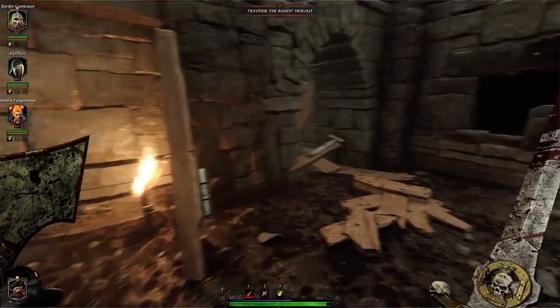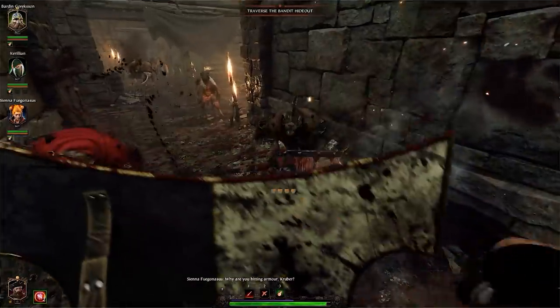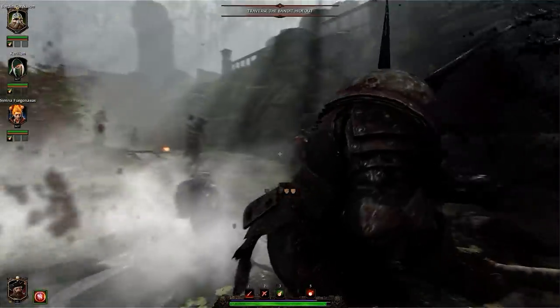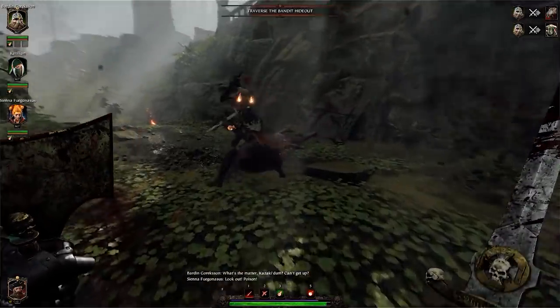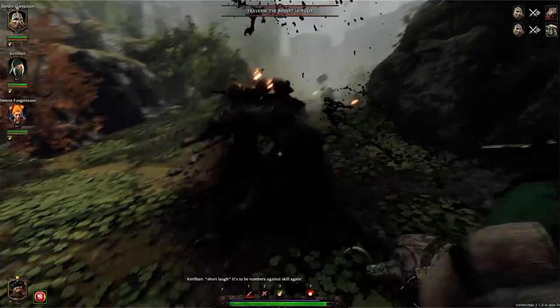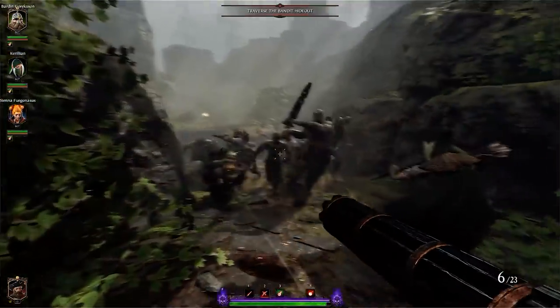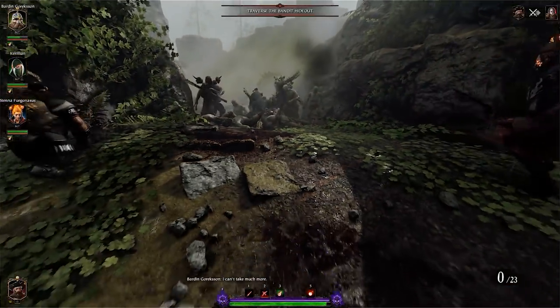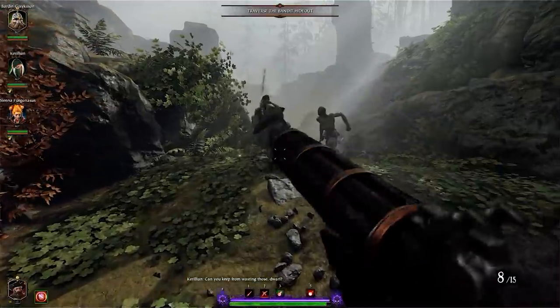Vermintide 2 also turns their particle game to 11. The developer meeting must have been hilarious when someone said they made a particle emitter that emits more particle emitters — because from burned-out cinders to bits of fire escaping the fire mage's hands to body flies and swamp particles, it is insane and causes you to almost want to squint as you're playing. Very cool effects.